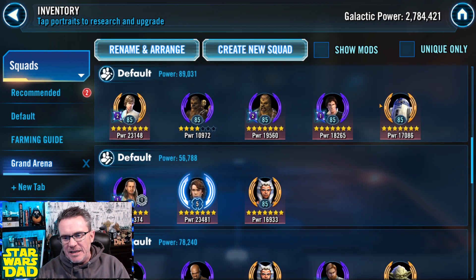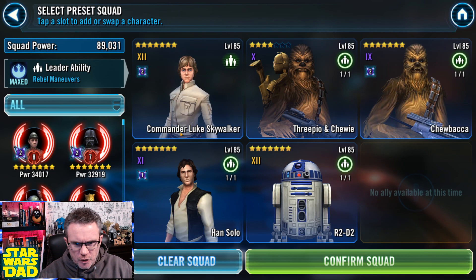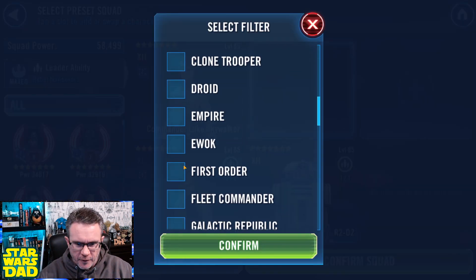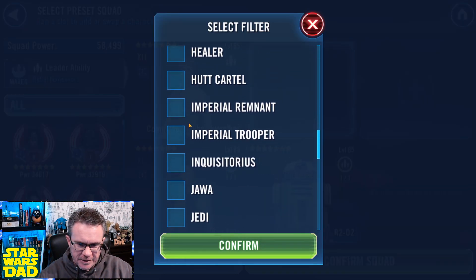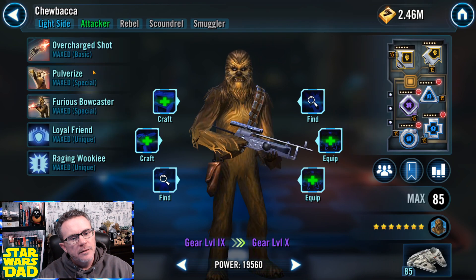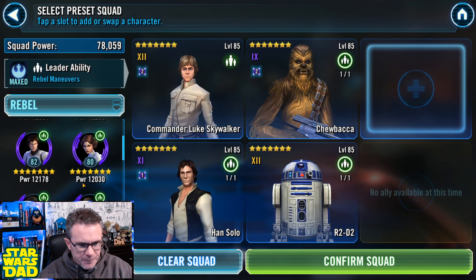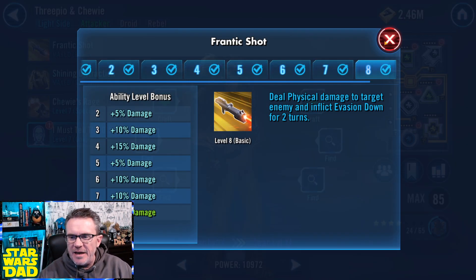My Imperial Troopers — I need to get Dark Trooper to relic. My CLS squad — I actually want to edit this. I think Chewie needs to go first so when everybody assists they go in order. Chewie's basic inflicts Tenacity Down, and then Chewpio's basic inflicts Accuracy Down slash Evasion Down. They kind of go hand in hand.